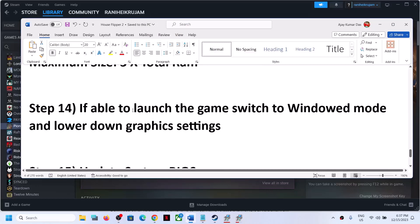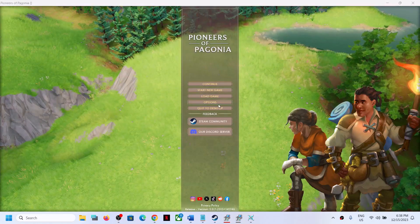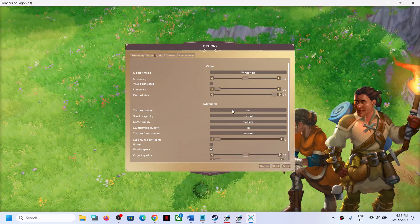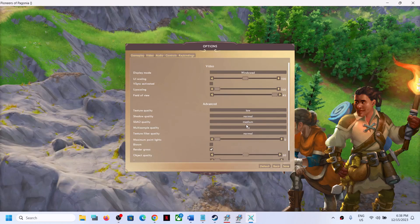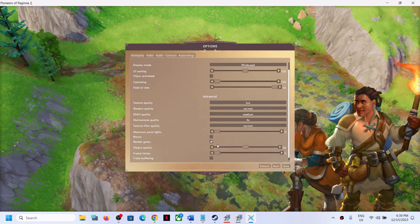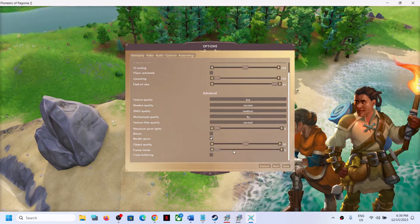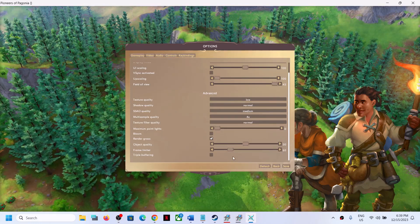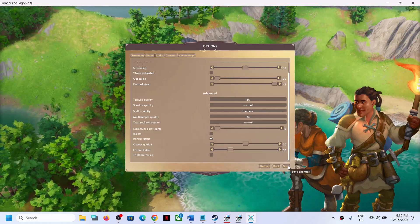If you are able to launch the game, switch to Window Mode and lower the graphics settings. Go to Options, then Video. Select Window Mode, and lower settings such as Texture Quality to Low, Shadow Quality from High to Normal, and set other settings to Medium. You can also turn off Bloom if it is on, and limit the frame rate to 60 or 120. Apply and save the settings, then check performance.